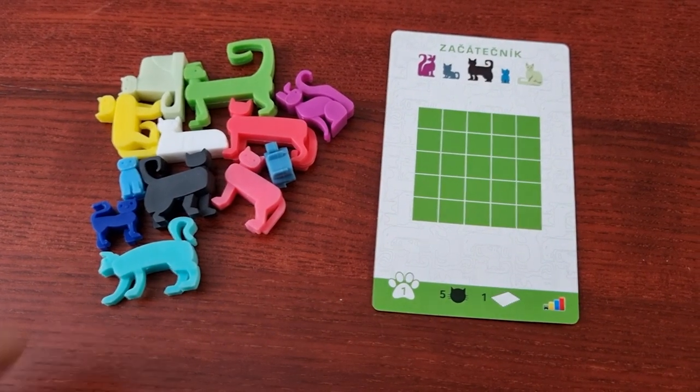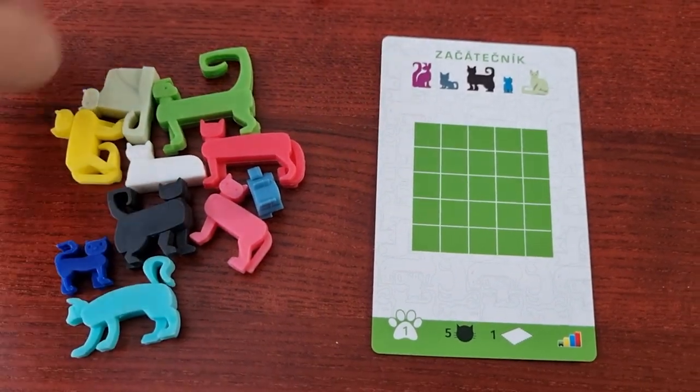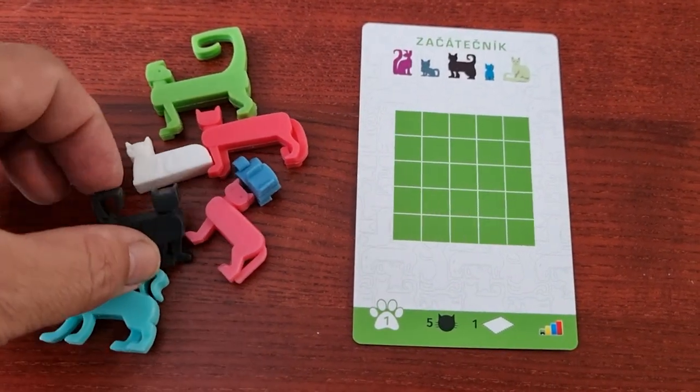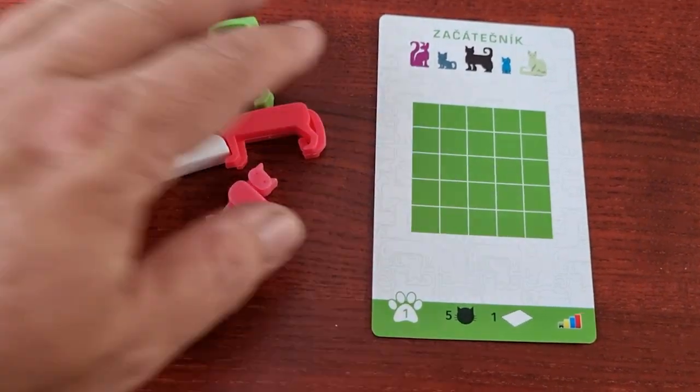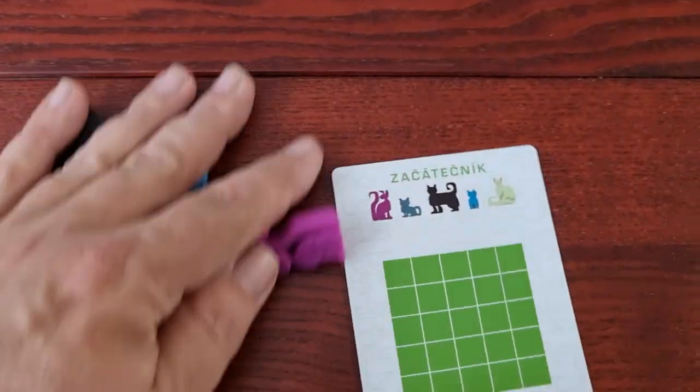Players now choose which puzzle they would like to accomplish for the game. Once the card is chosen, place it in the center of the playing area. Find the cats that are needed for the puzzle as indicated on the card and then begin.